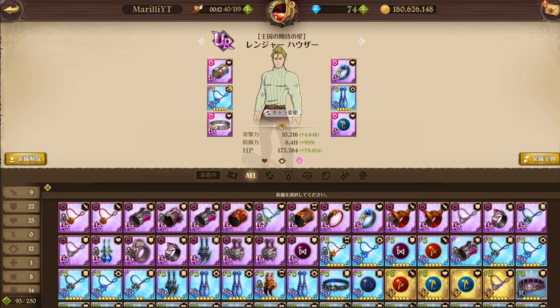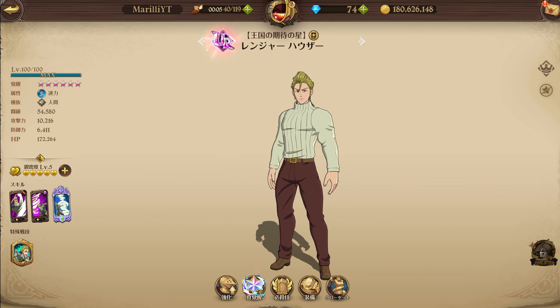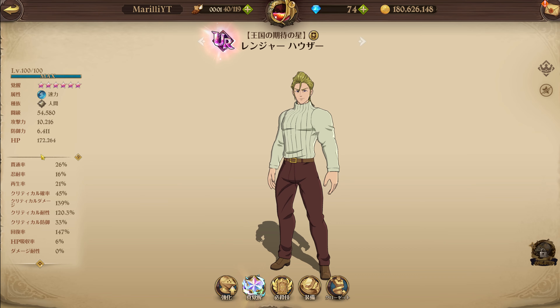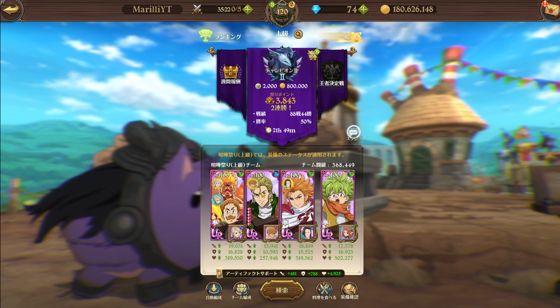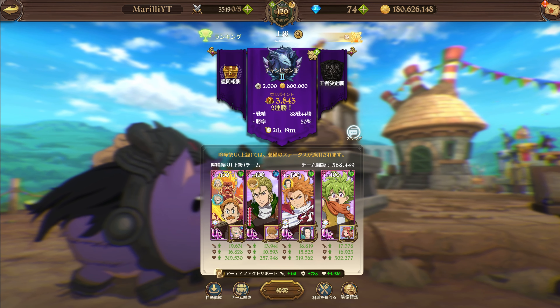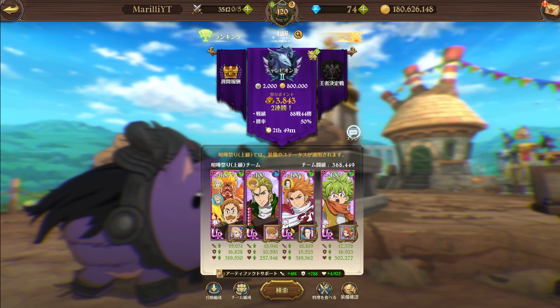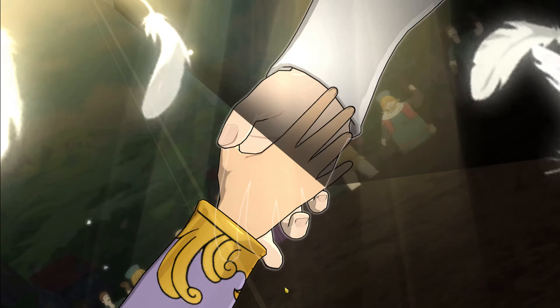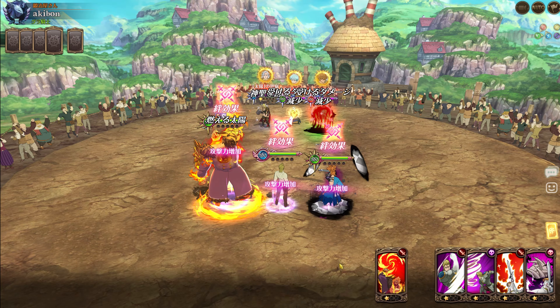We're going to use Hauser with a set featuring HP plus crit resist rolls, so we have enough to lower all of Balder's crit chance. Balder has like 98 or 100 crit chance, and right now we have 120.3% crit resistance, so we're going to lower the enemy's crit chance by 120 — more than enough to hard counter Balder. We've got Hauser on the human team, plus Eskenar, Arthur, and Percival in the back. Hopefully we can counter some players with this combination.